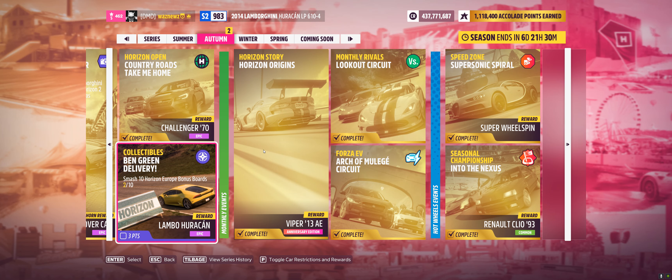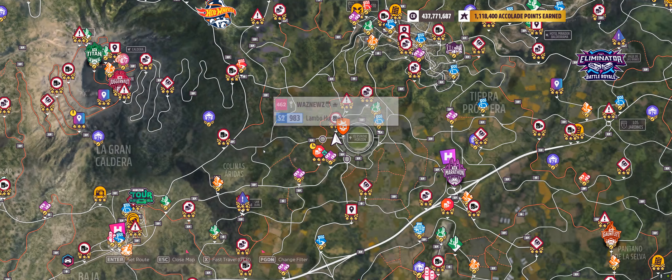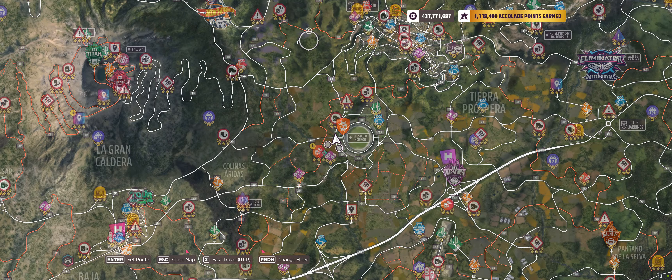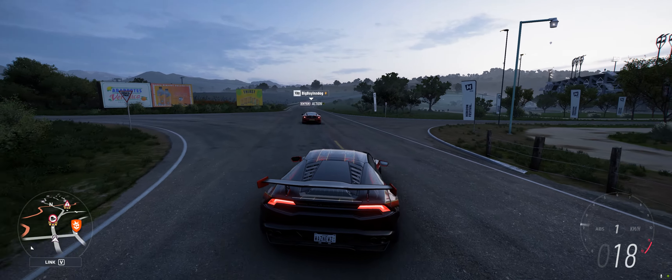Hey guys, and welcome to the Series 13 autumn collectibles Forza Horizon Europe bonus boards smash. All of them are supposedly located northwest of the stadium, so in this general area somewhere. Let's see if we can find them.